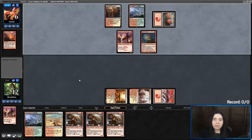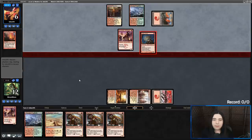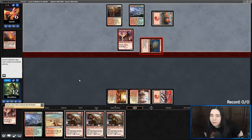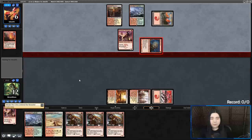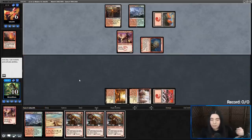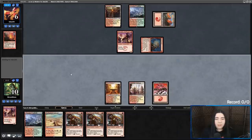They've got to stay back with something. Yeah, they're staying back with Swiftspear and they're going to prowess up and eat a Ronin. Skewer the Critics on top. Well, I'm just going all out still — I'm just going to swing, swing, swing, and Skewer.